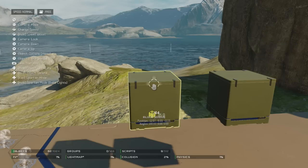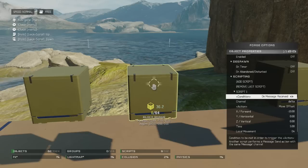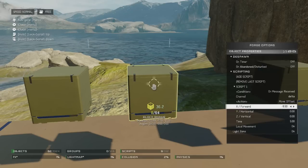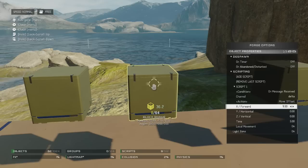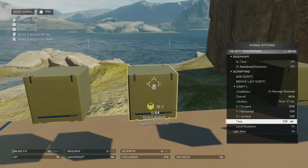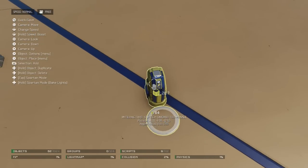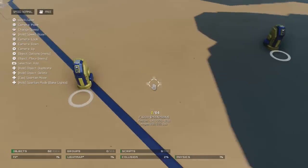We'll come over here and check this object out. Again, we're going to go to the scripts. I've already added one script here — on message received on delta, the same channel. The action is move offset. So we're going to be going the other way — I'll just switch this one over to the same as the other one. You can also affect the amount of time it takes for the thing to move. The other one is normally set at 1, but I set this one to 5. So when we activate it with the switch, this will move a lot quicker than this one does.